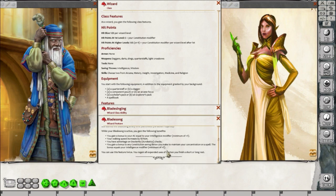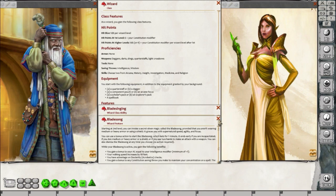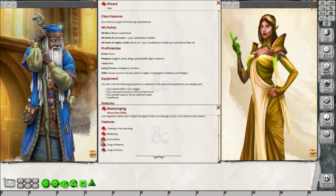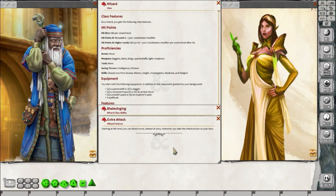It's really nice that Bladesong refreshes with a short rest, since a long rest could sometimes take a while or get interrupted. At level six, you'll get Extra Attack, which allows you to attack twice instead of once whenever you take the Attack action on your turn — so you attack with your sword or whatever weapon you choose, and then you can attack again.